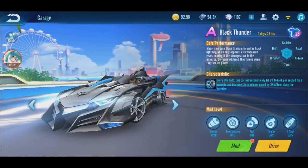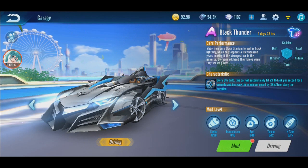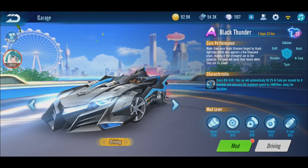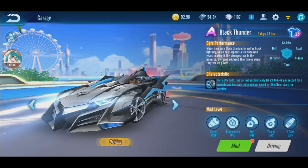Alright, Black Thunder — every six drifts, this car will automatically fill two percent N-tank per second for eight seconds, and increase maximum speed by 3 km per hour for the duration. Nice.